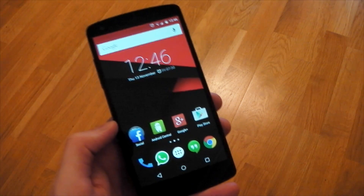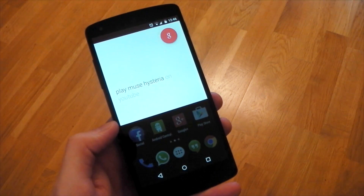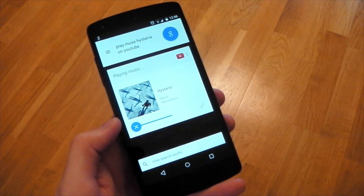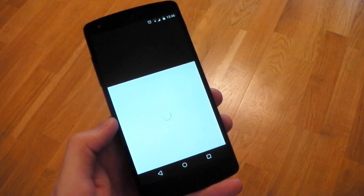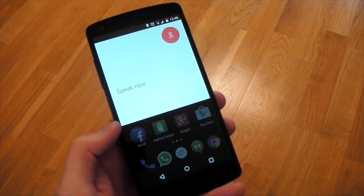It comes bundled with the new Google Search app, which now hooks into third-party apps. So you can say things like 'play Muse Hysteria on YouTube' and it will find that song and start playing it for you on YouTube, which I think is really cool. Of course, the third-party application will have to support it, but it works really well. I've tested it on YouTube and also on Twitter.